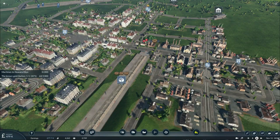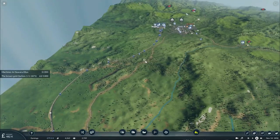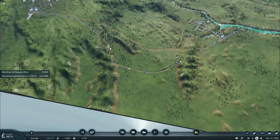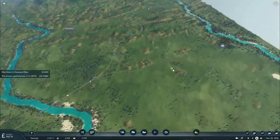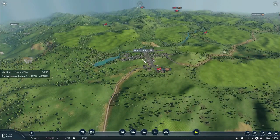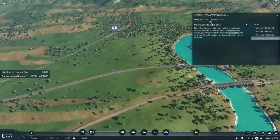Howdy y'all, this is Texas Gaming Industries here, and welcome to episode 23, part 6 of my Let's Play of Transport Fever 2. In the previous episode we connected to the town of Candy and started producing coffee, getting our services started transporting food and machinery to that town. In this episode we're going to continue delivering coffee down to Colombo, as we're now starting our extension to connect to the town of Nuwara Elia.